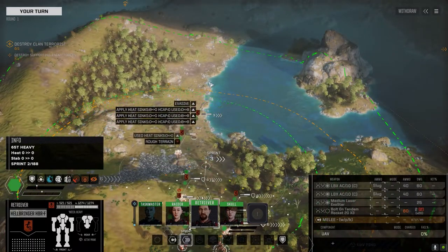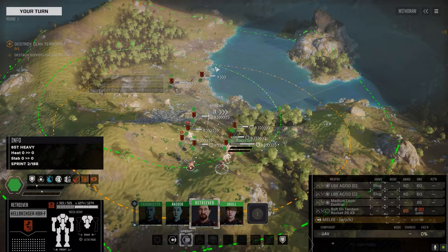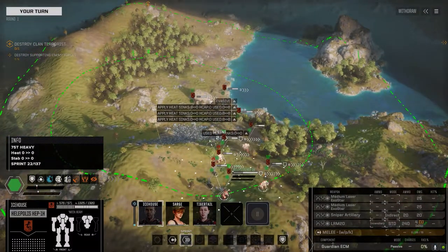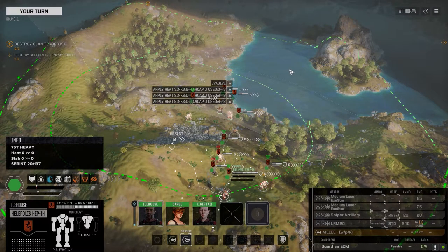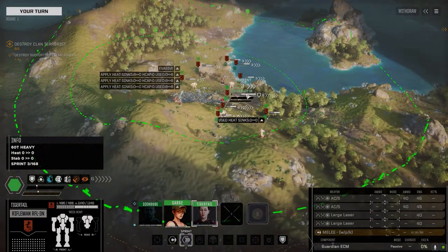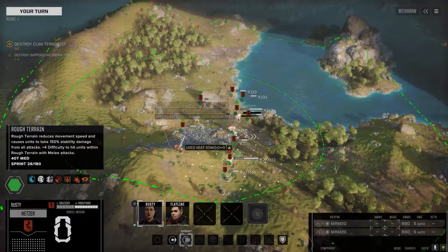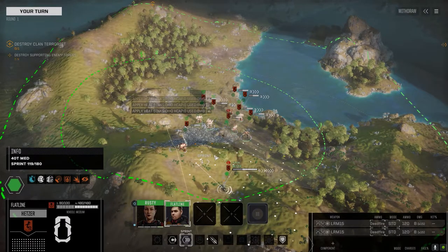We've got the Hellbringer back — it's got a pair of LBX-10s in it now. Let's move up. And then of course our fire starter, repaired and ready. I want to put you here to get a good commanding view of the battlefield. I'm going to push up and try to grab that far hill. A pair of AC-5s — this is the Rifleman. And we've got our MRM boat and our LRM heads back here.